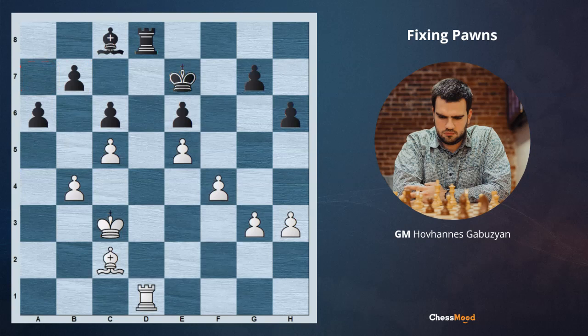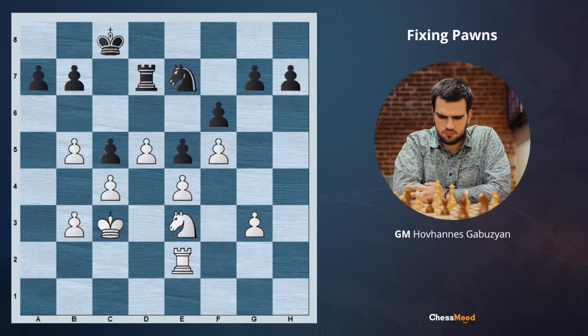Let's now look at a new position. In this situation it is white to move again. White has a huge space advantage due to the strong pawns, and white needs to find the best move. This is your goal — figure out how to play for white and share your thoughts and ideas in the comments below. Remember the topic: you need to fix the opponent's pawns on the right squares.